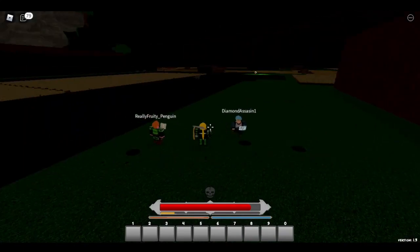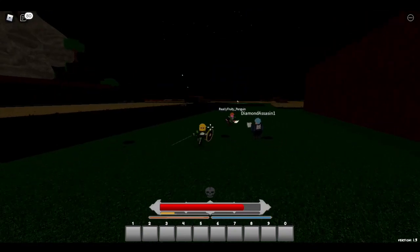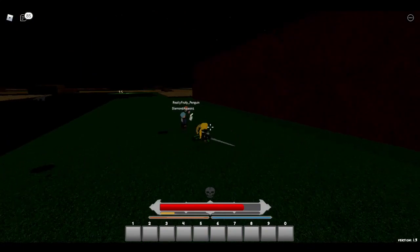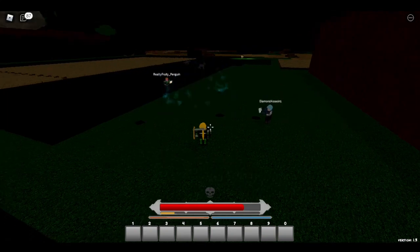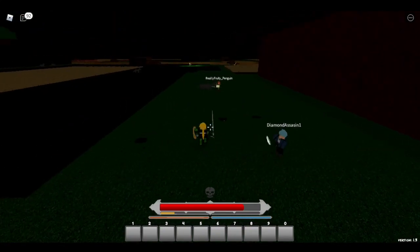Our first move is called Hail Blitz. It shoots three projectiles that can go a pretty decent distance, just like this. They go pretty far. It takes a while to cast, but as you finish casting it comes off cooldown. It definitely knocks back, and it does a lot of damage too.